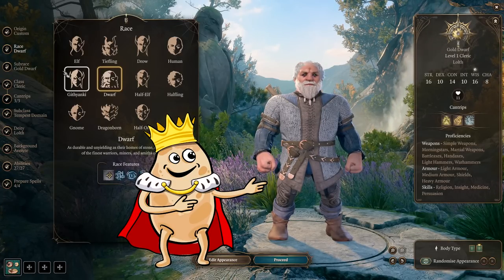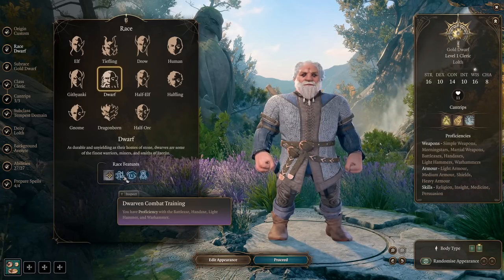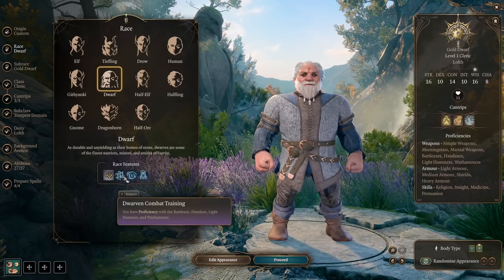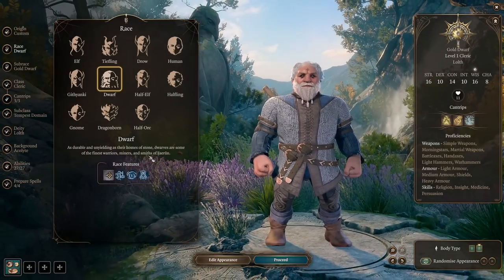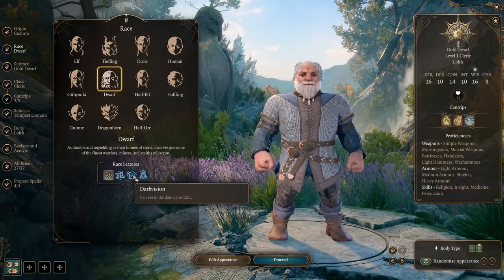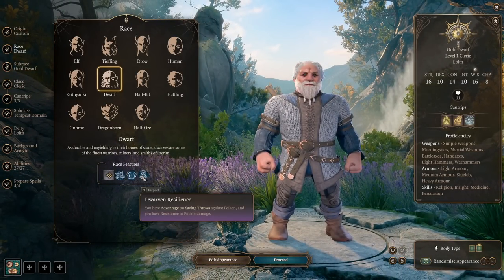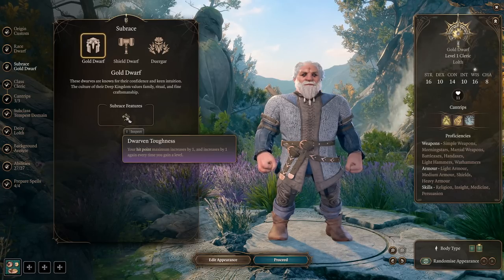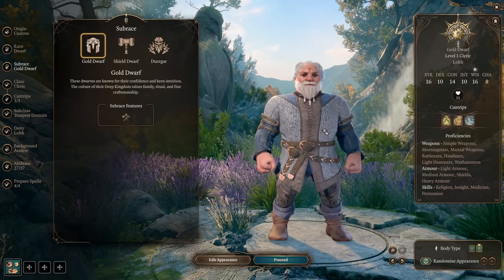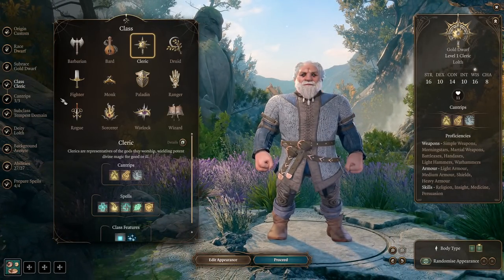For today's race I picked Dwarf, because they get proficiency with Handaxe, Lighthammer, and Warhammer, and I like these weapons — it's cool looking when you're playing Cleric, it's fun. Additionally they get Darkvision, which is nice to have, and advantage on saving throws against Poison. I picked Gold Dwarf specifically to get bonus hit points each level.